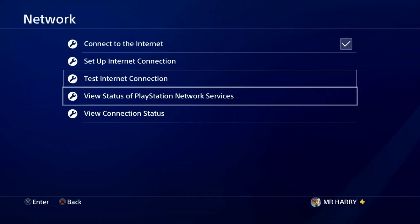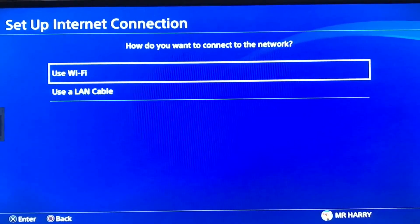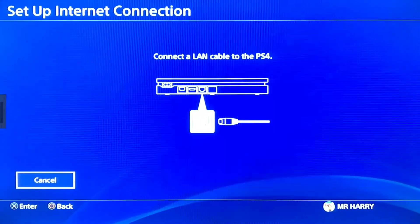If the status is okay and working good, go to Set Up Internet Connection. Select Use a LAN Cable, then go for Easy. Connect a LAN cable from your router to your PlayStation 4.